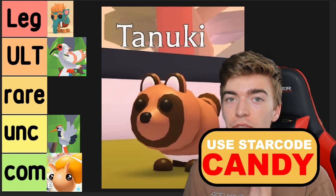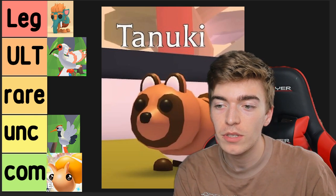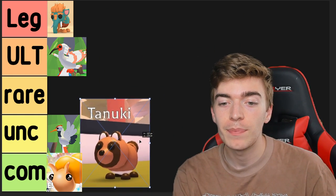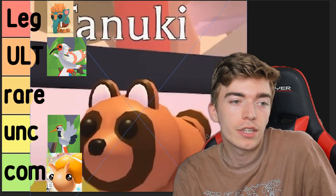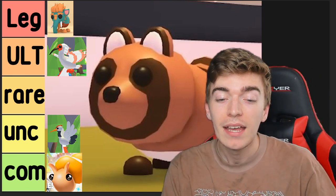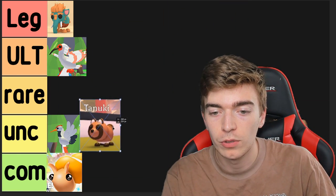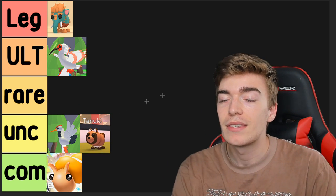Up next is the tanuki — one of the two uncommon pets that Adopt Me officially confirmed. We know for a fact there are going to be two uncommons, which means my predictions could actually be spot on so far. The tanuki is absolutely adorable — it almost looks like it deserves to be ultra rare, but it's somehow confirmed as uncommon.